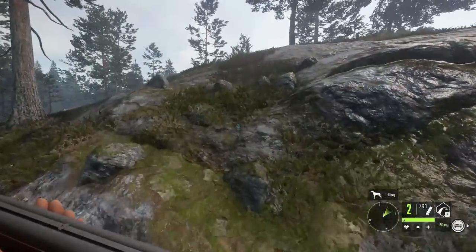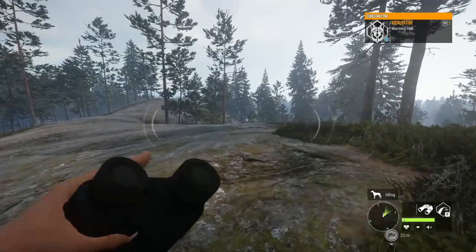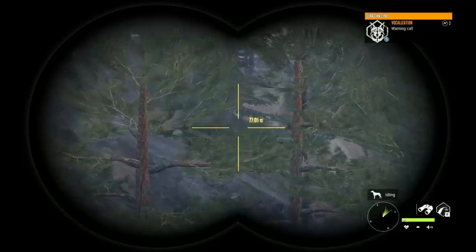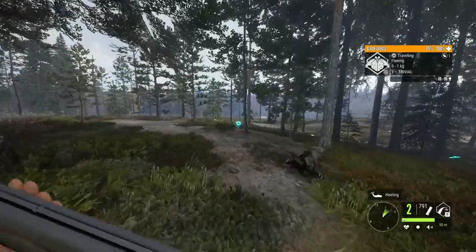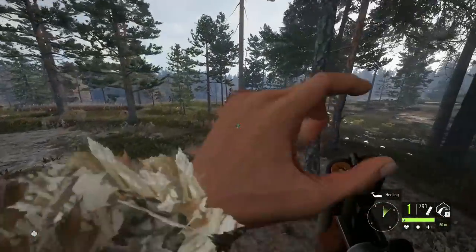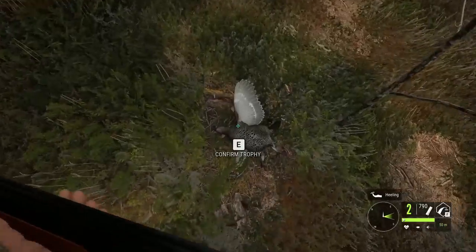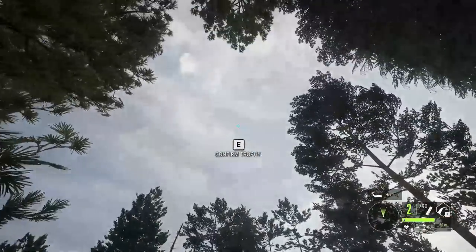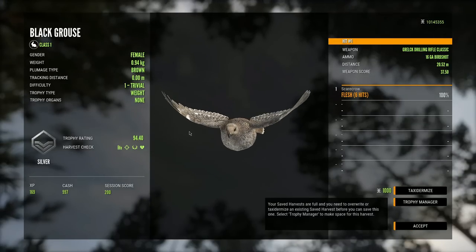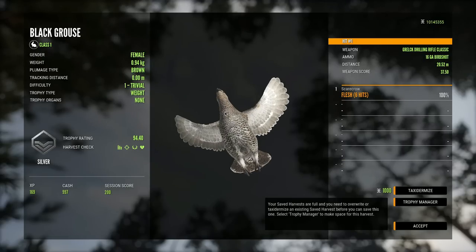We're going to continue moving around, seeing what we can find, and hope that we can just find some really cool stuff to show you guys. It looks like we have a female black grouse in front of us — let's try to flush it out. Very interested in what the females look like. I don't know if they showed off a female black grouse in the EW stream. The females do look pretty good as well — much lighter, very light compared to the hazel grouse.